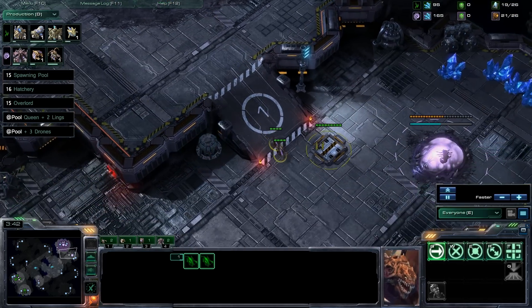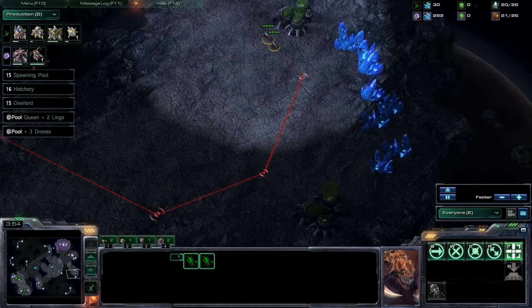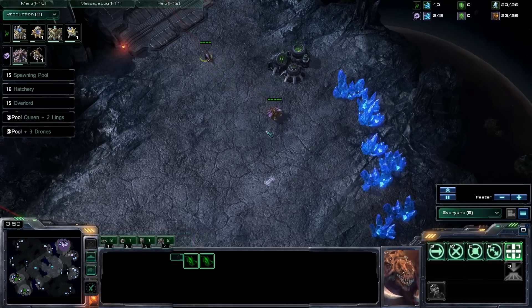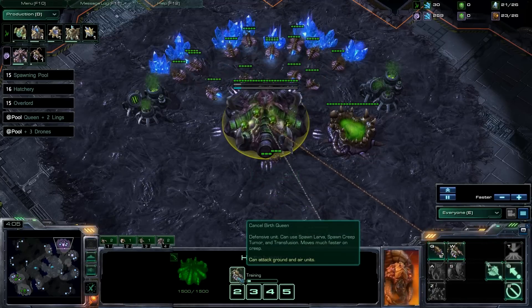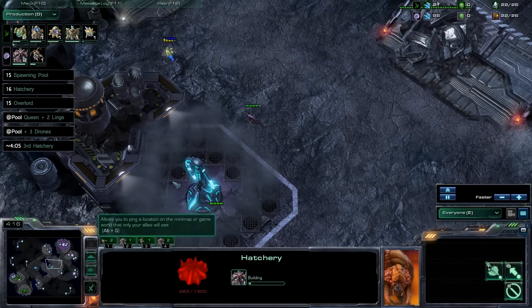At this point cancel drone production just for a little while until you have your third base up. Look for the enemy probe and try to kill it off with your Zerglings, or at least chase it until it's home, and queue up your second queen. Once your first queen spawns, inject with it as soon as you can and walk it to the natural, because your second queen is building in your main. Get your third base up right around the 4 minutes and 5 seconds mark.